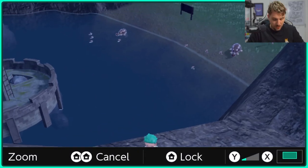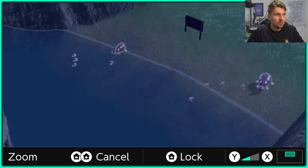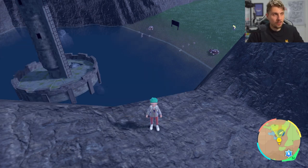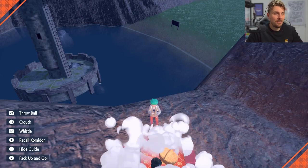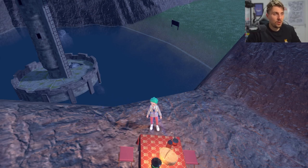You don't need to use the camera function here because if you use the camera function you're going to face exactly the other way. You want to look out for the specific differently colored Paldean Wooper and Clodsire, which I'll put on screen now so you've got an idea of what the shinies look like. It's just a simple process of standing where you are and then setting up your picnic and taking it down until that shiny does spawn in.